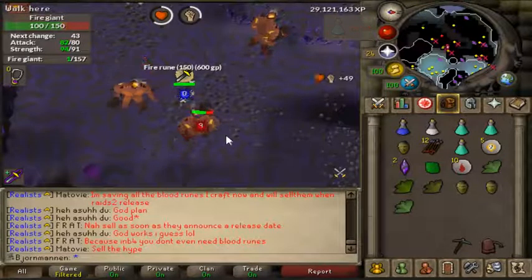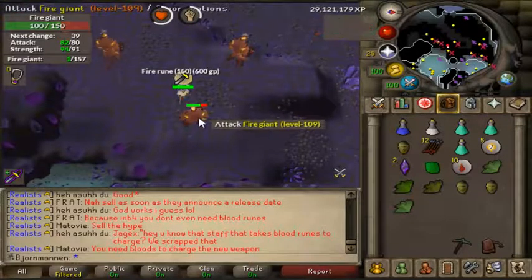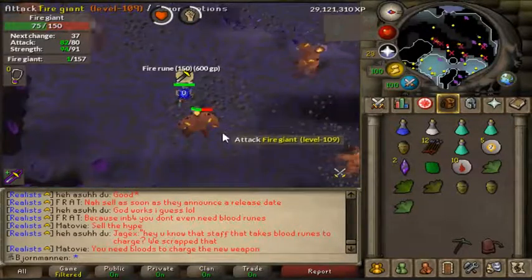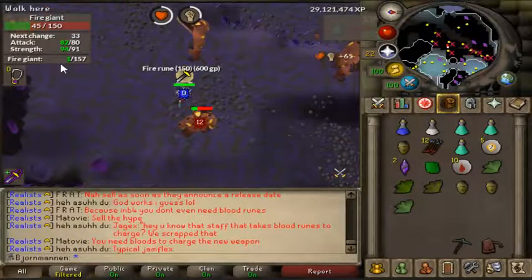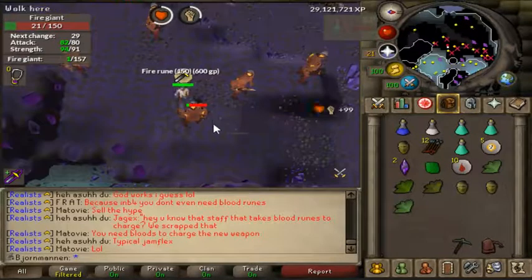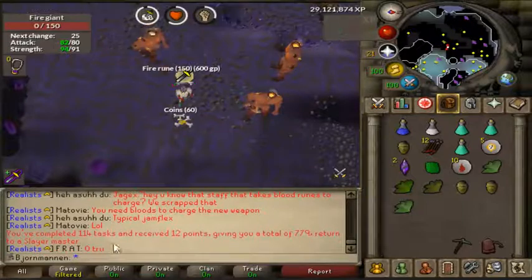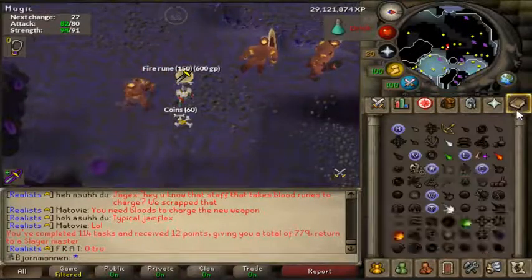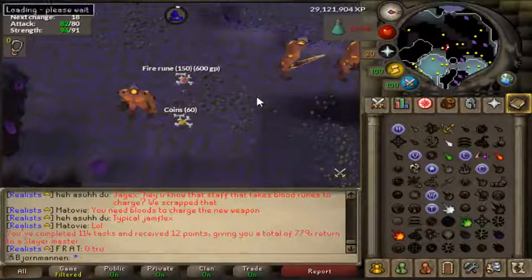Hello everybody, this is John. I'm just here finishing up the fire giant task that I got during the last episode. Give me just a second, I should have this task finished - it should be the last one unless the OS Buddy glitches out like it does so often. Yep, let's see - 12 points, 779. Excellent! Let's go ahead and head to my house so I can get my prayer restored and we can head to Nieve to get a new task.